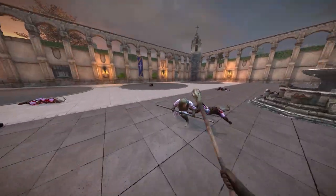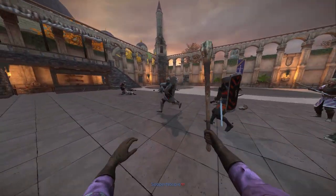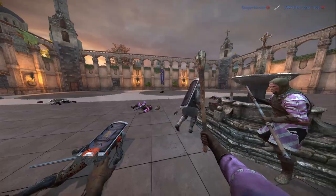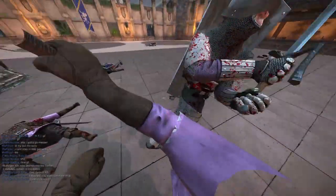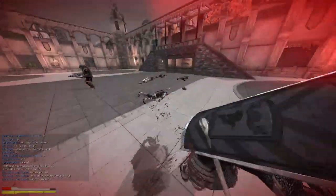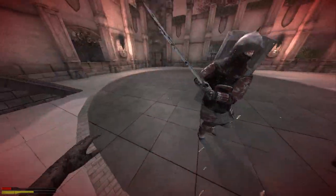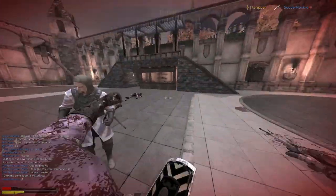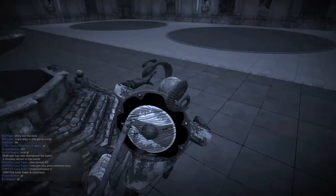A way to deal with strafing is just to constantly follow them. You need to make them very scared — that's the only way to do it. It worked — you just got to face-hug like hell to deal with those kind of people. And I went 17-9, actually — my best dual record in a long time.